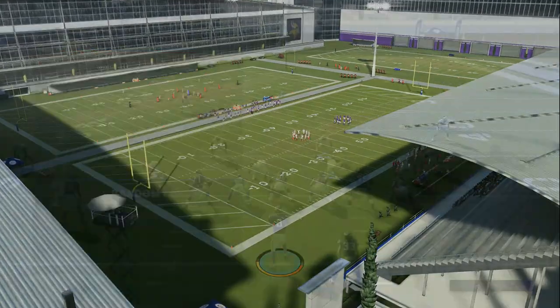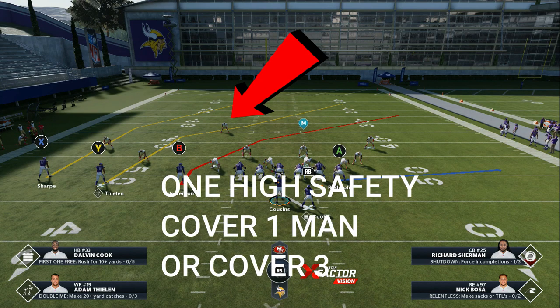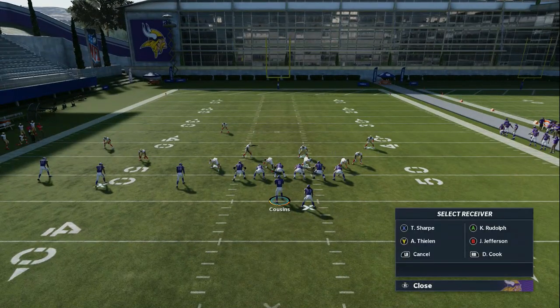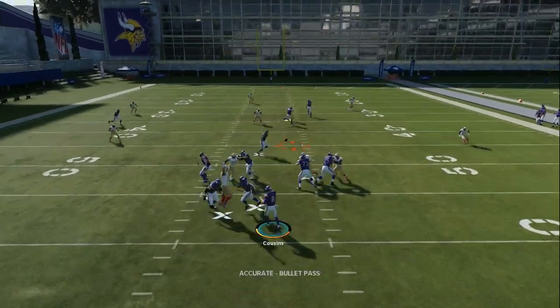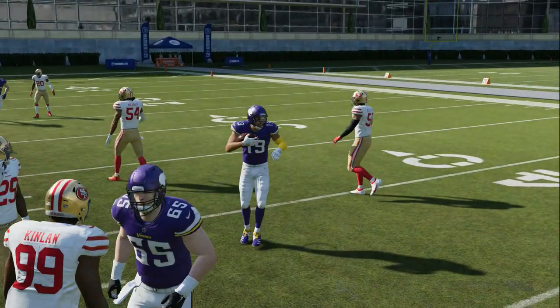We're going to come out in PA Crossers against a random defense. One high safety is what I'm reading right now — it could either be cover three or some type of man coverage. So once you hike the ball, that is going to tell you everything you need. The first thing I'm going to do is streak the tight end — a very easy setup that y'all already know. I'm going to put him in a smart in route and a quick in route, then motion him over a couple steps and hike it right there.